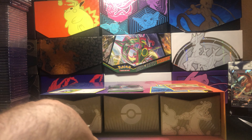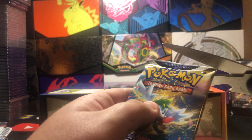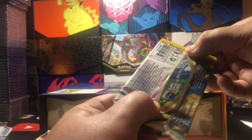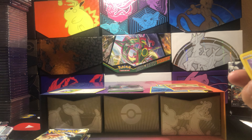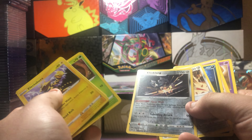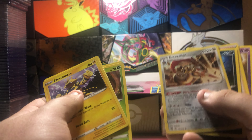Now we got three packs of my personal favorite set from the Sword and Shield era — Brilliant Stars. So I gotta do it the other way now. We kind of knew because we just saw the white — Klinklang and Escavalier, Reverse and Non-Holo.